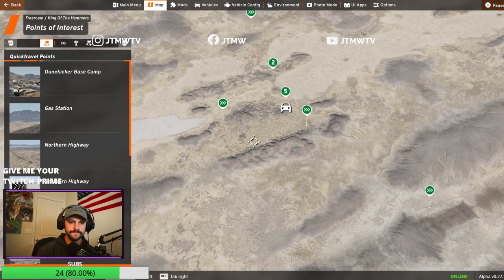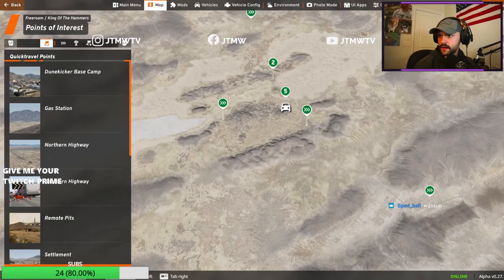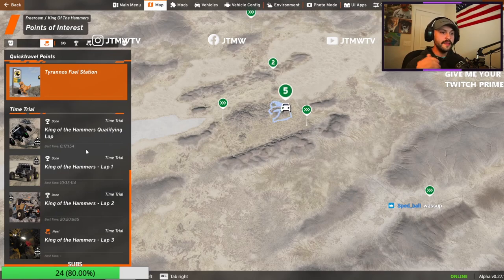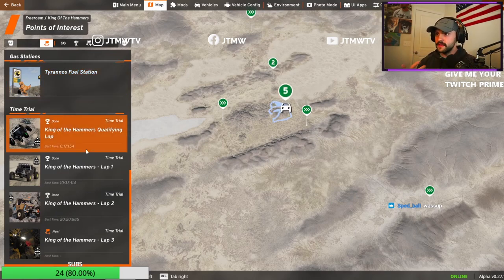Press the M key — this is a relatively new thing — and it'll take you up to the top of the ceiling view. I'm going to move my webcam up to the top right so you can see everything. When you press M on the JTMW TV King of the Hammers map, you will see that at the very bottom there are four new time trials, and those time trials start with qualifying and go all the way through laps one, two, and three.